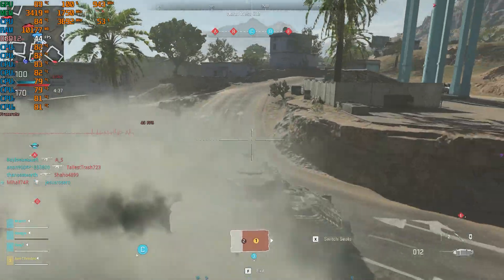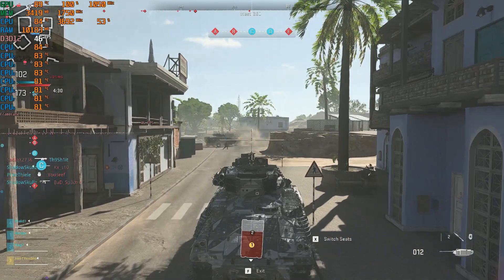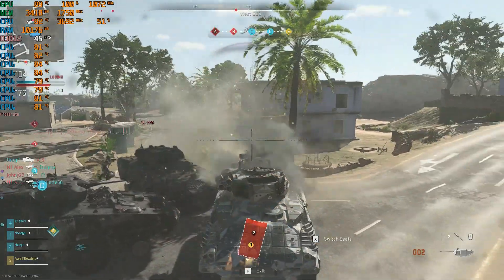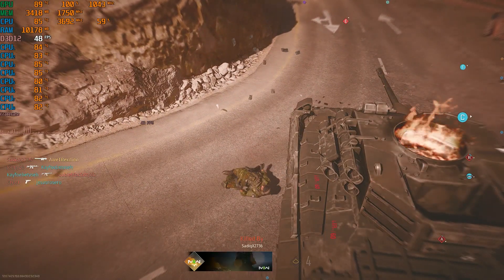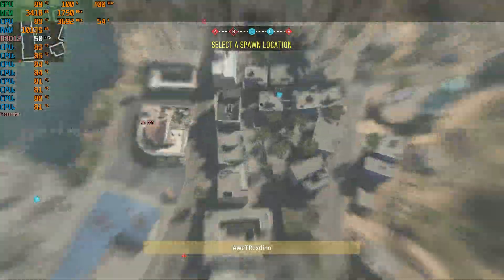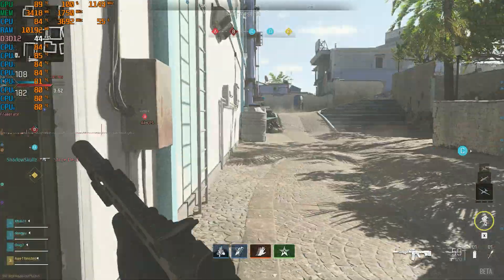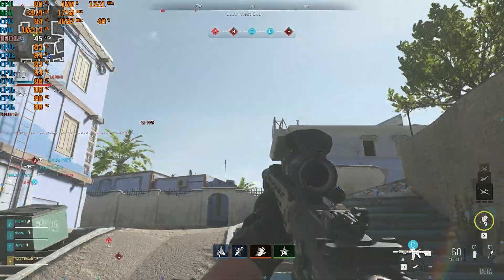We're in the area. We're taking out. Enemy UAV overhead. Secure Bravo. Enemy UAV online. Hostile counter UAV overhead. Changing mag. Securing Echo. Changing mag. Throwing smoke.